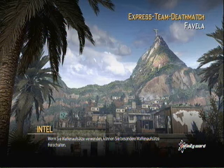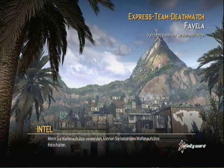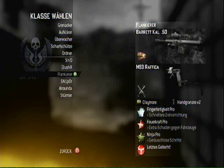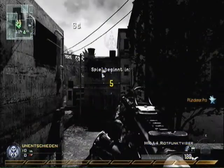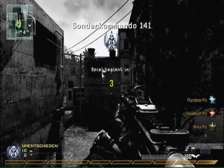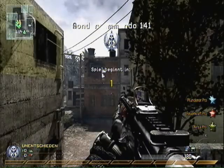Hi there YouTube! Firefox is here and brings you some new gameplay. Today is an Express Team Deathmatch on Favela. I'm using the M16 with red dot sight and my dual Raficas. My perks are Scavenger Pro, Stopping Power Pro and Ninja Pro as you might already know.